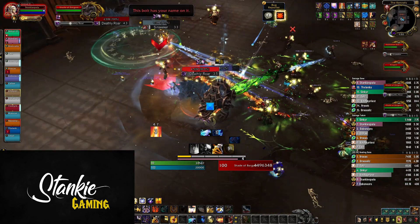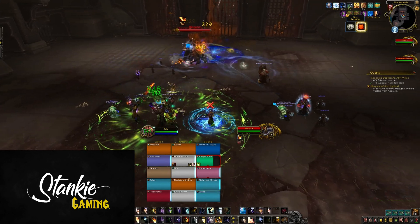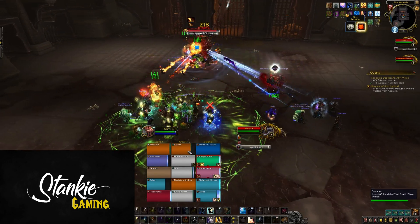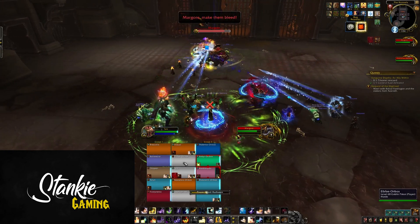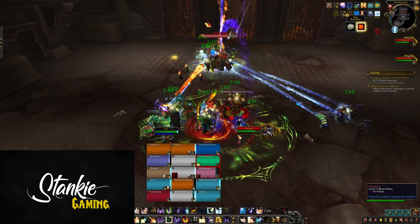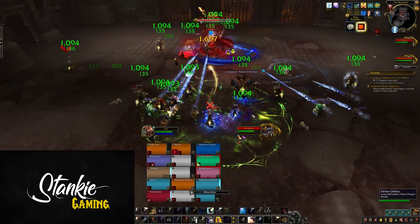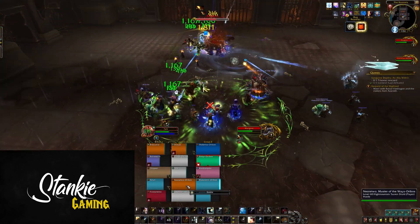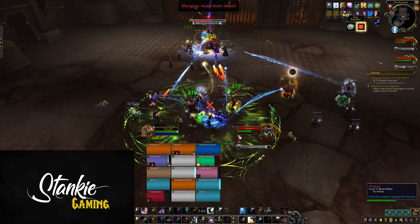Next is Shades of Barghast. He creates shades of himself that cast Deathly Roar, which deals raid-wide damage and leaves a DoT. However, these adds can be CC'd with pretty much any crowd control, and any time you CC them they take 100% increased damage — and this stacks. It also stacks on its own if you just leave them CC'd; for example, a druid can hibernate one and it keeps stacking. However, when the shades reach 100 energy they become immune to CC, meaning you can't stack more damage increase and effectively can't interrupt the roar anymore. But once they hit around 40 stacks of 100% increased damage taken, they just melt. We'll see what tuning does to this.